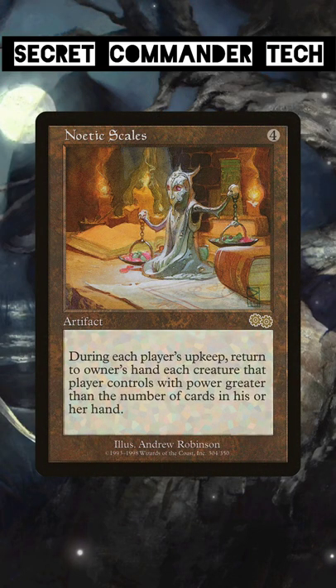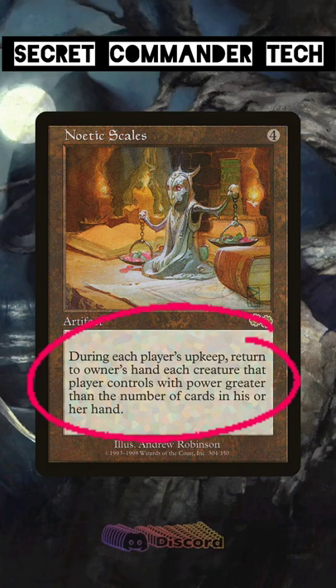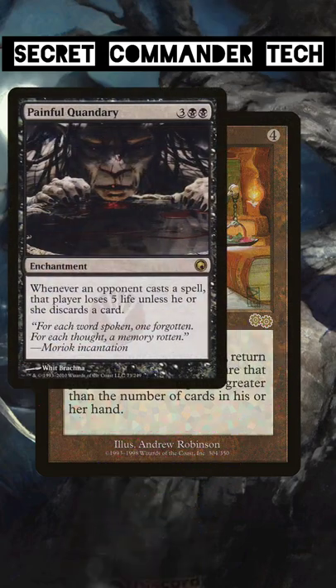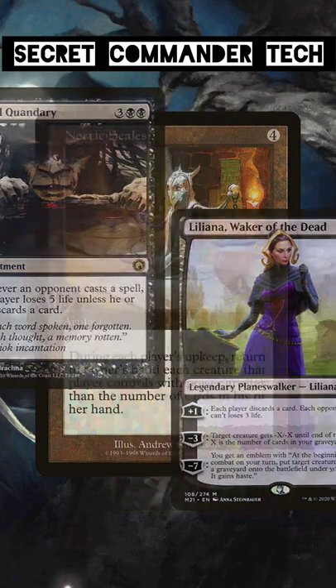Noetic Scales is a card that not a lot of people know about. This 4 mana artifact returns all creatures to their owners' hands that have power greater than the number of cards in their hand at the beginning of each player's upkeep. Forcing your opponents to discard in conjunction with Scales will keep a ton of threats from ever being able to attack you.